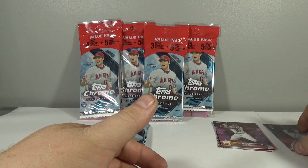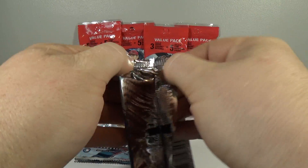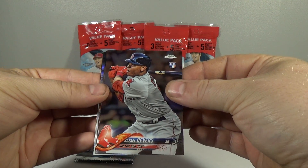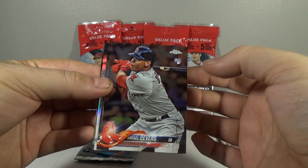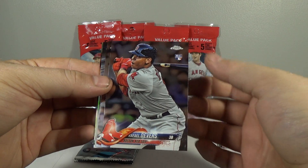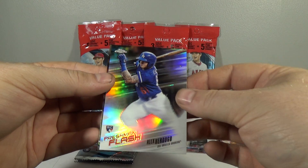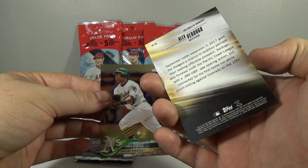Still not a fan of the design this year, but the color is looking pretty nice. On to the first regular pack. Rafael Devers, rookie — that's a pretty nice rookie. Lucas Sims, rookie. Alex Verdugo, Freshman Flash insert. And Chris Davis.